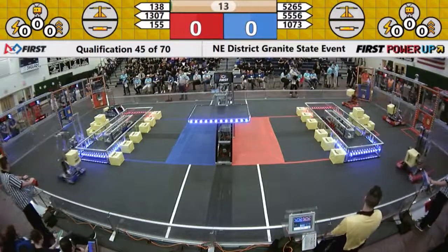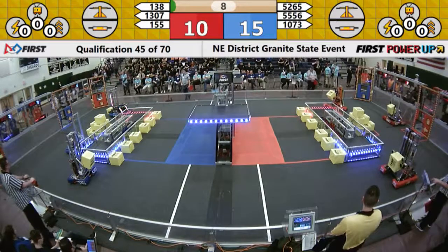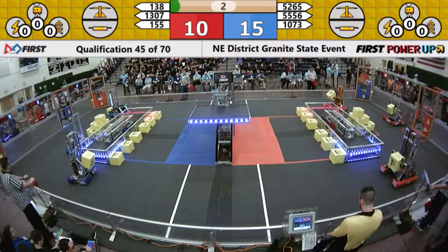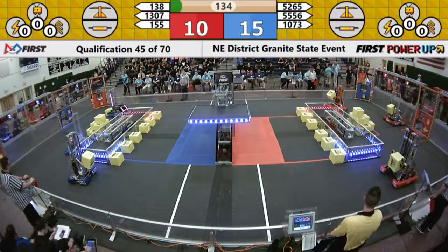As the randomizer takes effect, we got movement from five of the six spots. Three of the blue cruise past the auto line to gain five points. Red has two. Fifteen to ten at the end of the autonomous round in favor of blue.